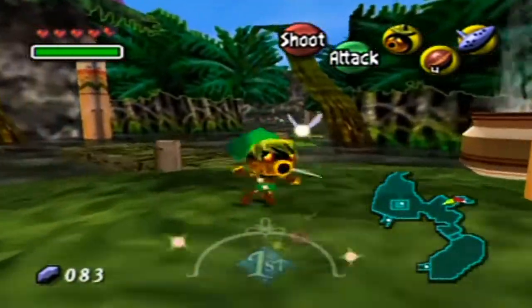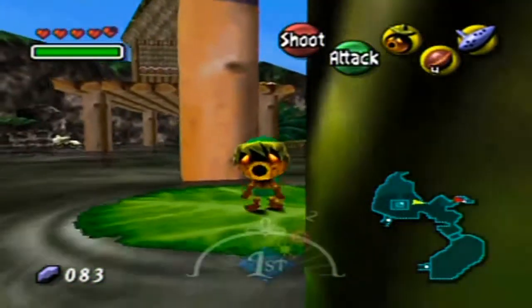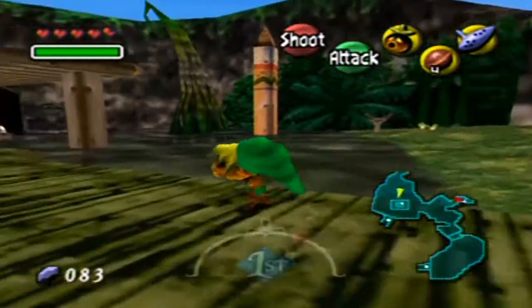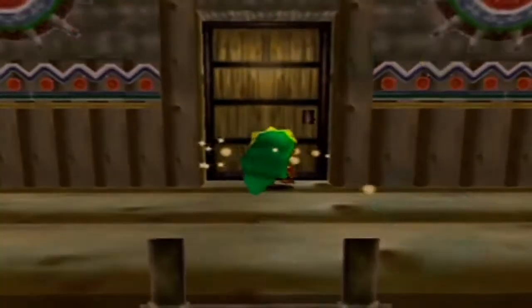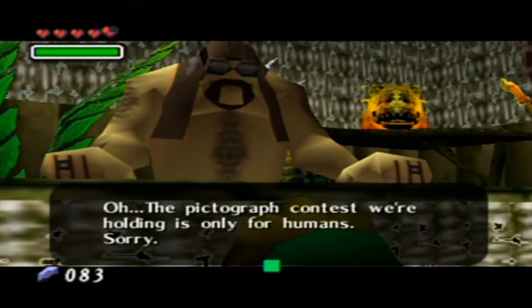Now I'm gonna go ahead back over to the boat place, which is a lot less hops than going over to that dead-end area. The dead end does have a couple rupees to pick up along the way. I wonder if I'll get some discrimination if I talk to the boat guy in Deku form — let's find out. The pictograph contest is only for humans. Why does everyone hate Dekus?!